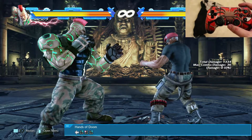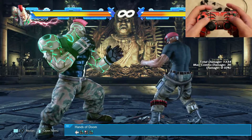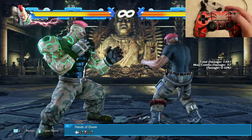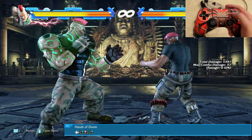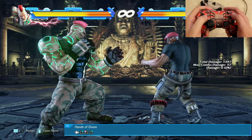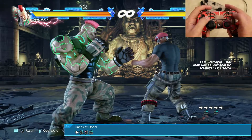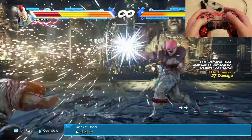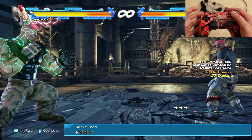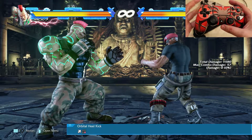Hands of doom — he's had this since pretty much Tekken 3 but this combo is very dangerous because he telegraphs the move all over the place and it's pretty much always guardable. If you're not confident with Brian, don't do it — but I wanted to include it for the sake of history. It's back away from your opponent, triangle, square, and triangle. The second hit stuns the enemy, and there are many variations for how you can end this one.